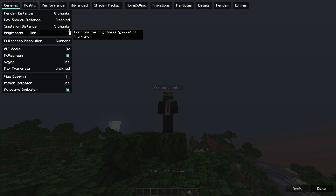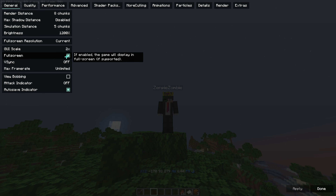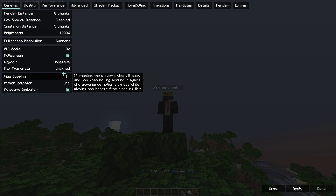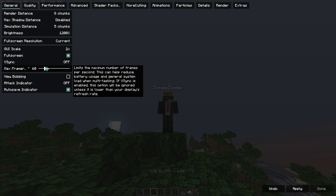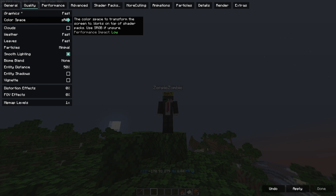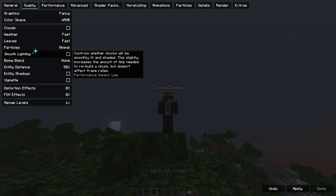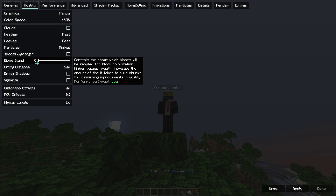Set simulation total to 50. I have put an Elytra mod. Full skin resolution — resolution depends on your hardware. Set smooth lighting to minimal and biome blend to off.